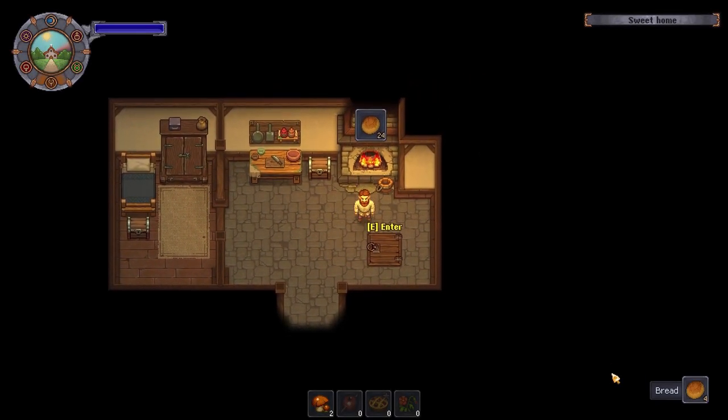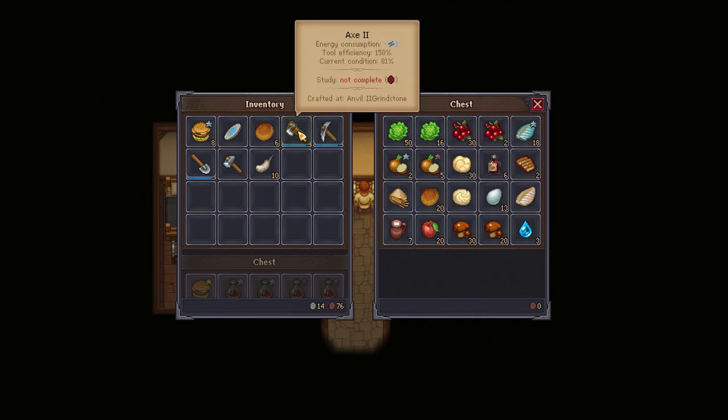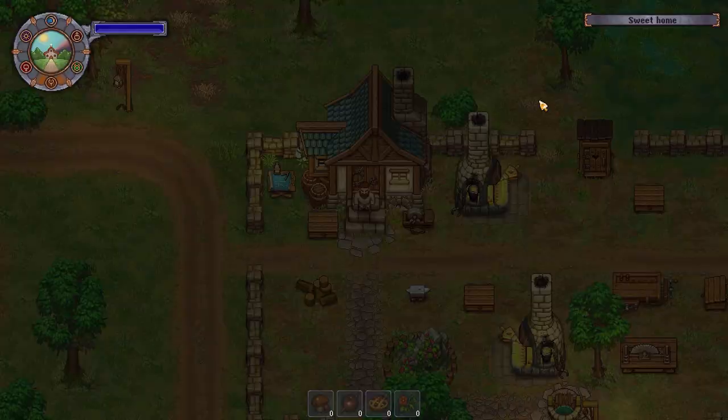Hello everyone and welcome back to Graveyard Keeper. I'll drop those off. I need to make some sort of fried food — fried mushrooms for now, because we're just not getting the fish that we need, which is a bit vexing.